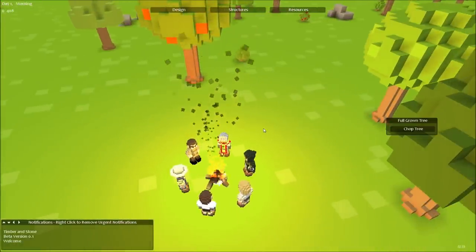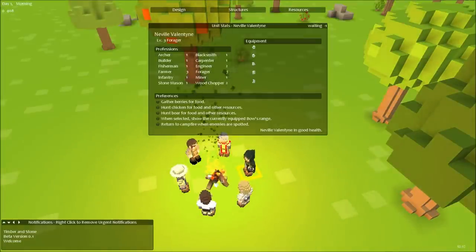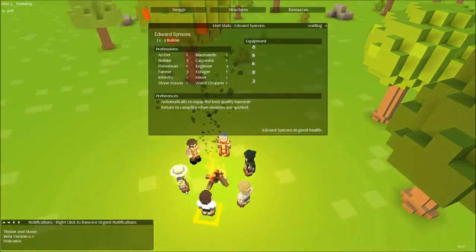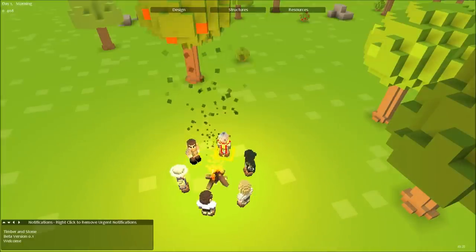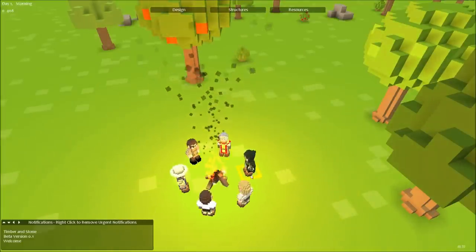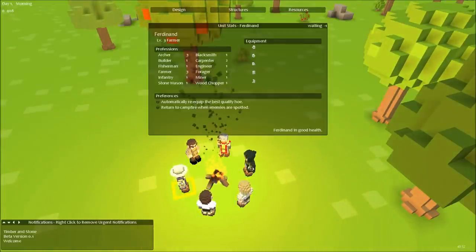So first things first, let's see what we've got here. We've got woodchopper and miner, archer, forager, stabilizer, builder, farmer. You are miner. Who else has woodcutting skill? You had 2, you had 1, 1 and 1.